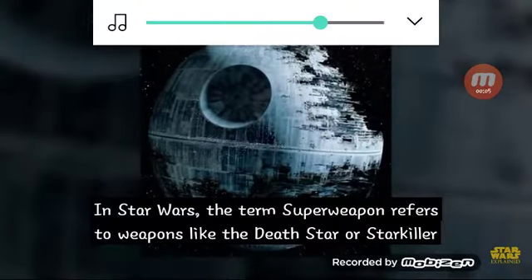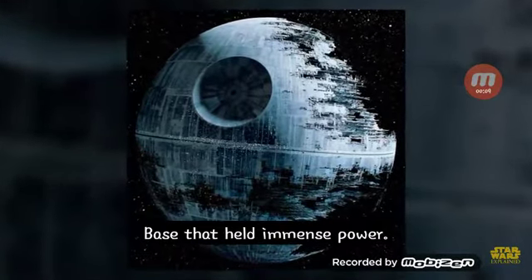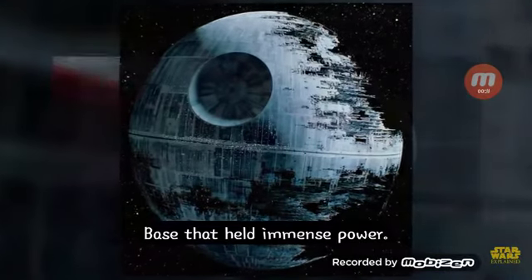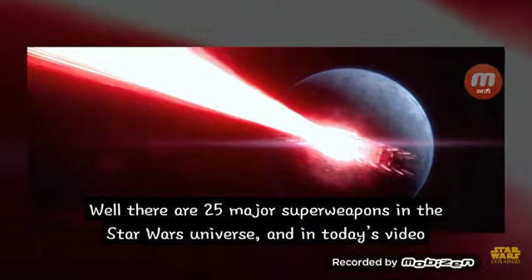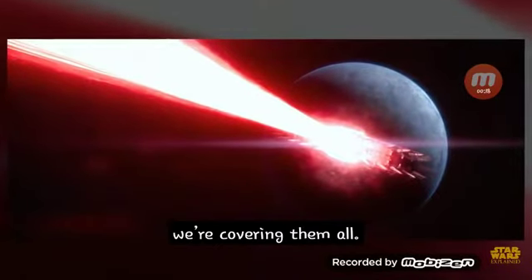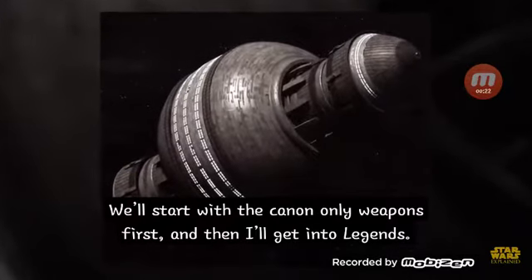In Star Wars, the term superweapon refers to weapons like the Death Star or Starkiller Base that held immense power. There are 25 major superweapons in the Star Wars universe, and in today's video we're covering them all. We'll start with canon-only weapons first, and then get into Legends.